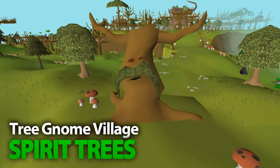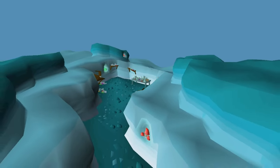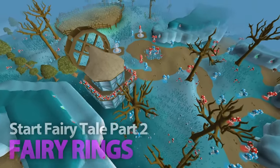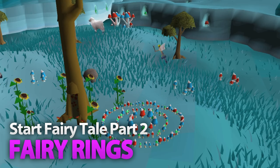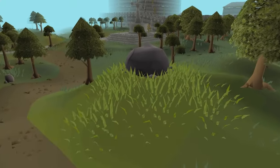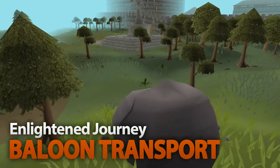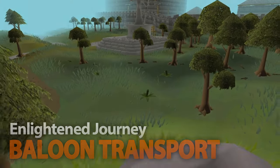Tree Gnome Village lets you use Spirit Trees, which are vital for efficient farm runs. Arguably one of the most important types of teleportation in the game is Fairy Rings, which are accessible after starting and doing a part of Fairy Tale Part 2. You can also unlock Balloon Transport, which can be utilized in farm runs as well as for Iron Man, and that requires the Enlightened Journey quest.